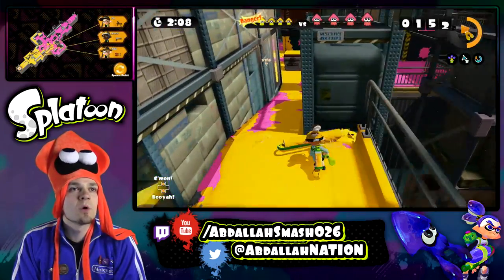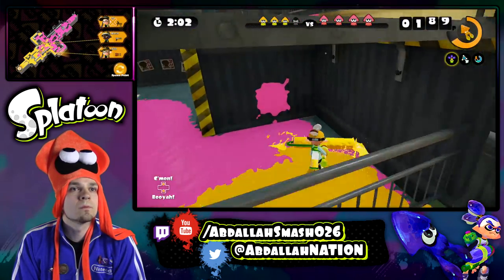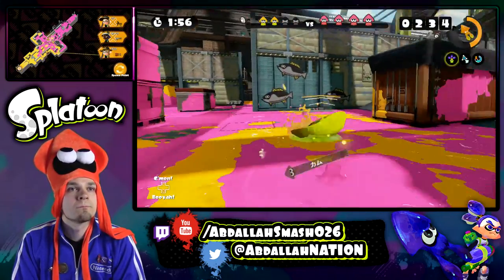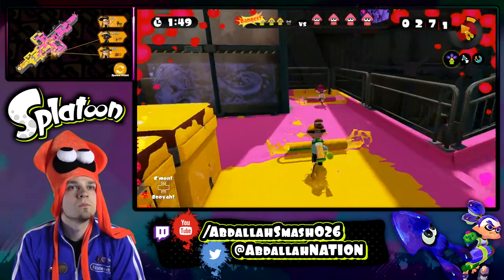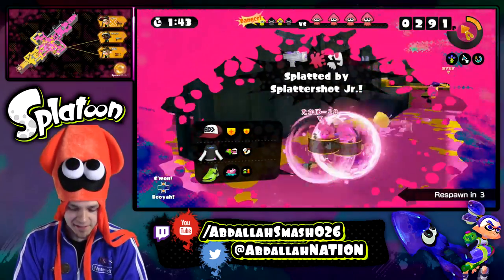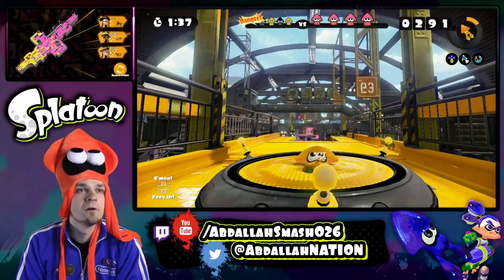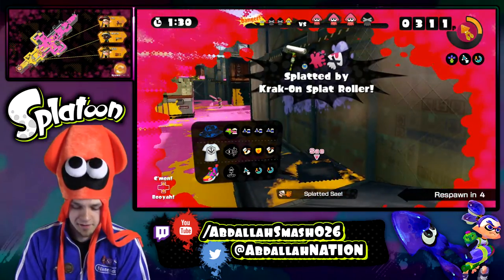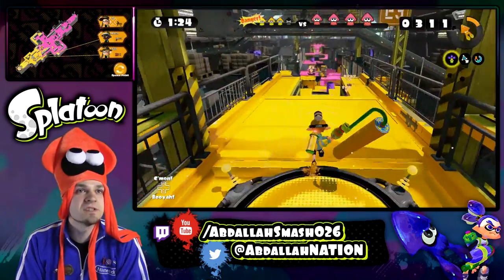It looks like the opposite team is a little bit more on the offensive. I got my Kraken — we're ready to roll, let's go. Where are you guys? Oh God — the bubbler! The best power-up in the game — I just got wrecked! We need to do something. It looks like they're all in the middle there — uh-oh, that's not good. I just came back to die — this is tough. I need to sneak past these guys and just infiltrate.